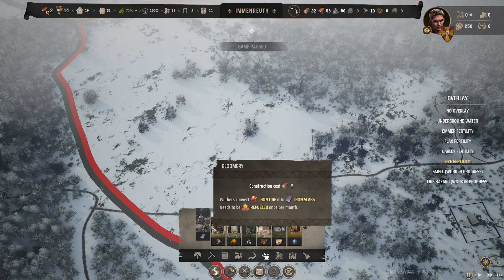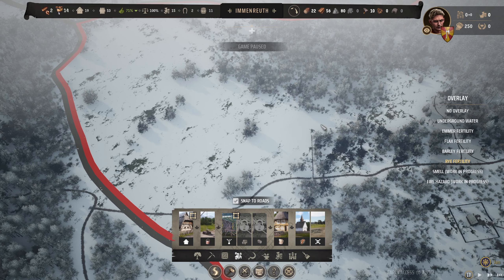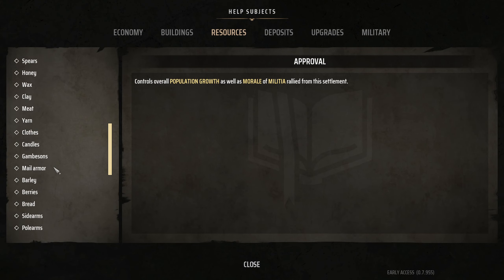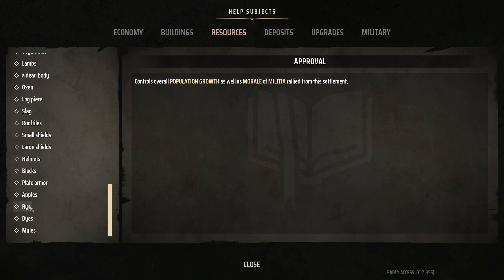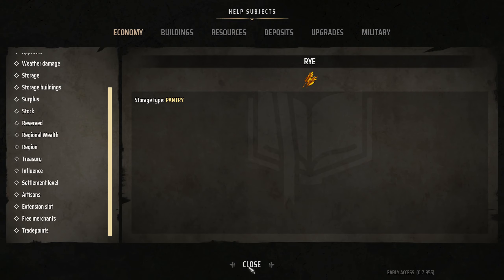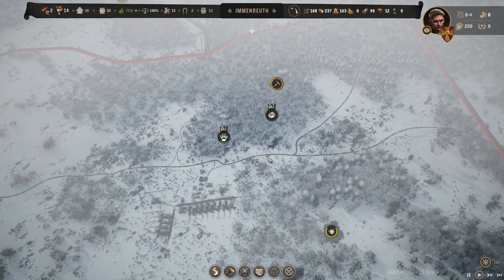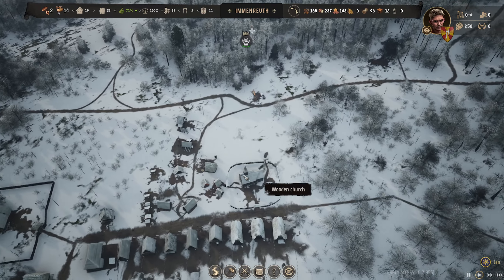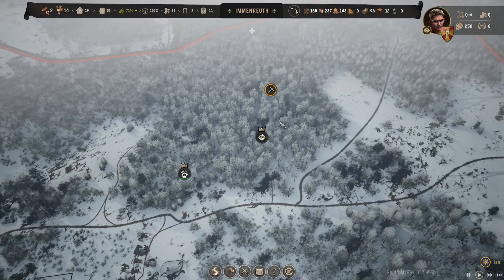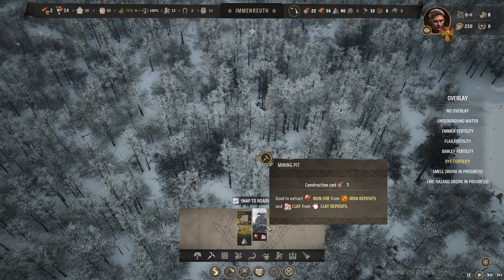Let me check if there's any fertility for farming. There's rye fertility and barley. What's rye used for? I don't really know — it normally tells you in the industry tab what you can turn something into. Let me check the help section. I'm not sure what it's for, but maybe we can start planting some rye. I'm sure someone knows what it's for. I think we're going to have to focus on industry.